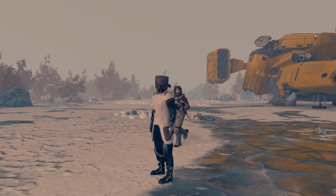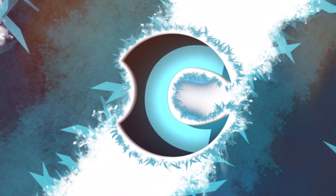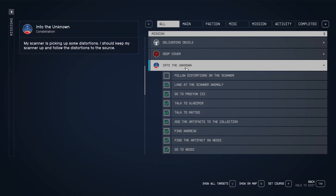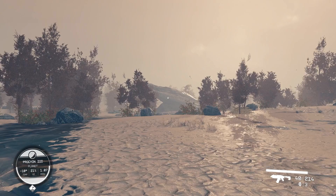Hey guys, welcome to a guide on how to follow the distortions on the scanner for one of your main quests. This is for the quest called Into the Unknown, where you're on a planet and you have to follow the distortions on the scanner. It's pretty vague, but we're gonna show you how to do it.